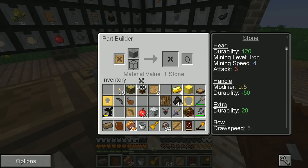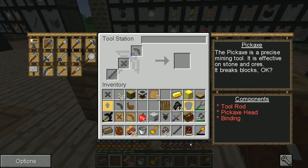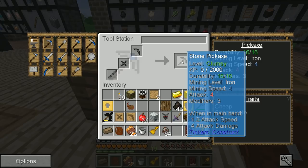Stone — give me that. And then tool rod — give me that. So now in theory, we could also use these to craft a pretty terrible pickaxe. This would give us a clumsy stone pickaxe, which has a durability of 16 — that is garbage. And a mining level of iron, which means I don't think you can use it to mine much.